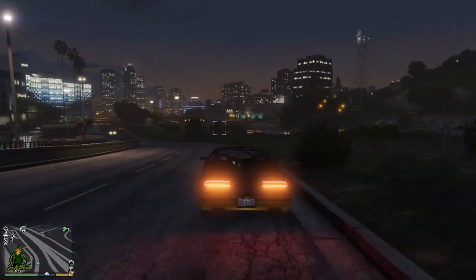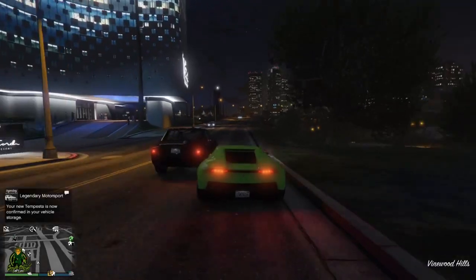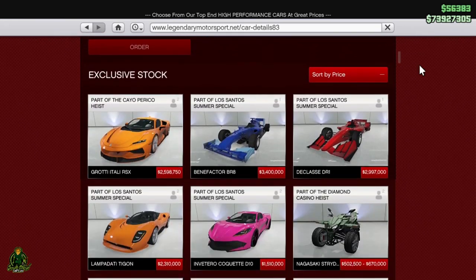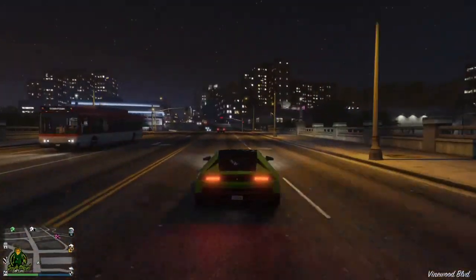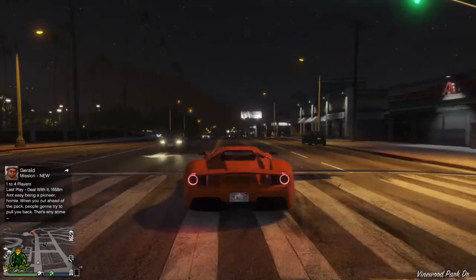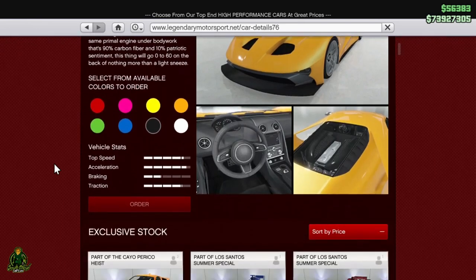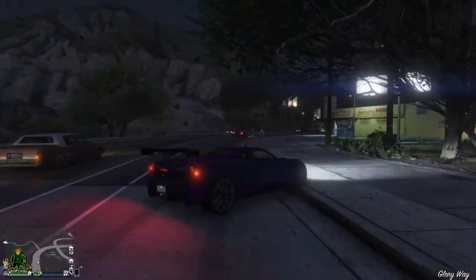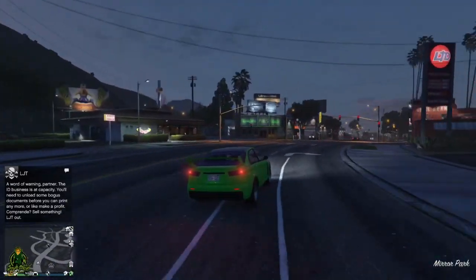35% off the Imponte Ruiner 2000 — by far one of the most expensive and oldest cars in the game. 40% off the Pegassi Reaper, 40% off the Tempesta, 40% off the FMJ, 40% off the Osiris, and 40% off the Armored Kuruma.